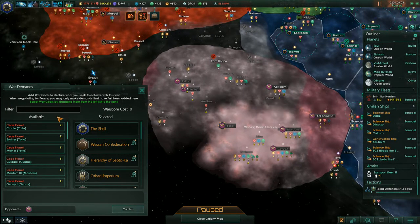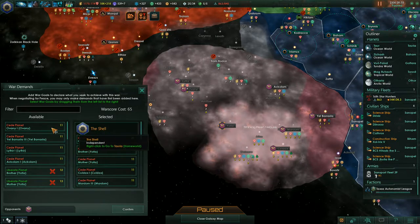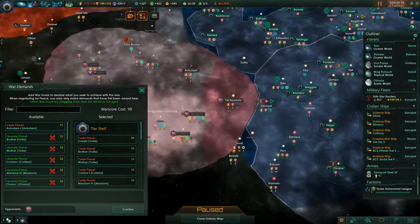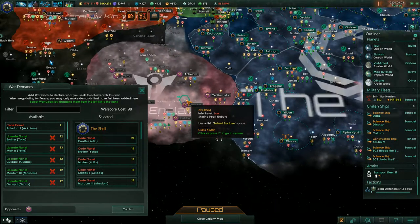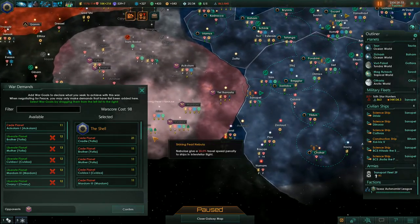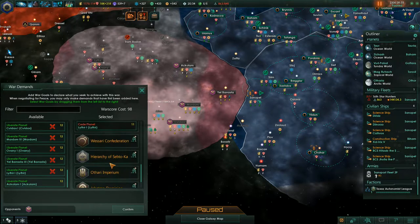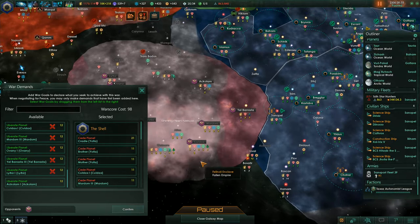And I'm actually going to take their planets, as many as I can. I guess I can leave one. Because I did have a look at the war score cost beforehand. Let's just take everything that we can — give me everything, and I will be left with one planet. Unfortunately, I think they don't have ring worlds, which is very unfortunate. I was hoping for ring worlds because they're so very, very good. But I might be wrong. I don't know much about Fallen Empires — maybe they don't all have ring worlds. Anyway, it is time to declare war.